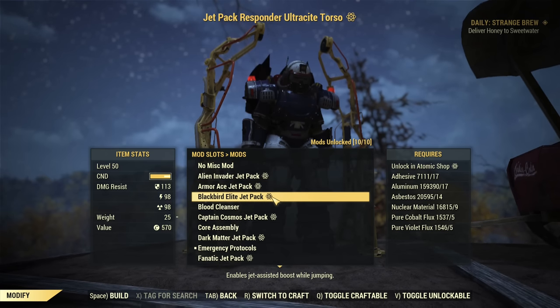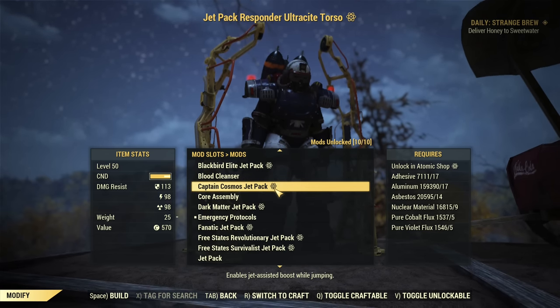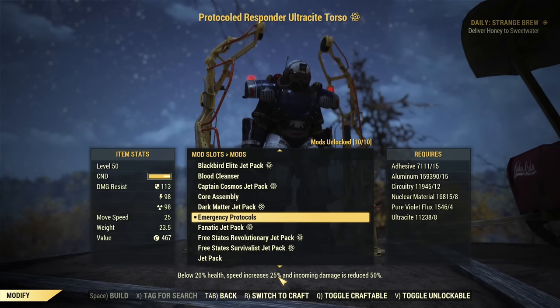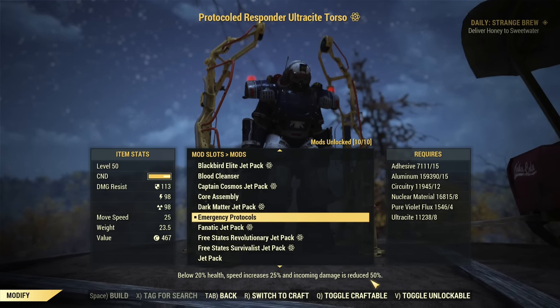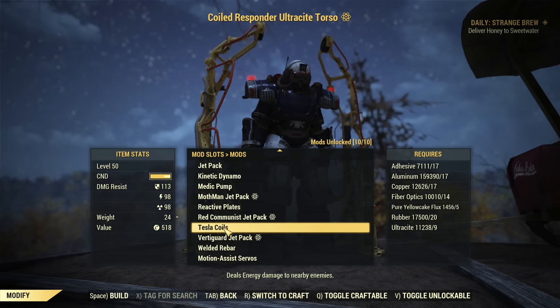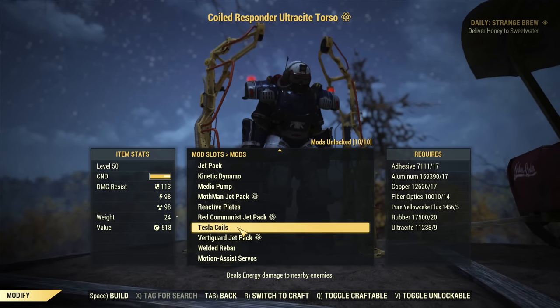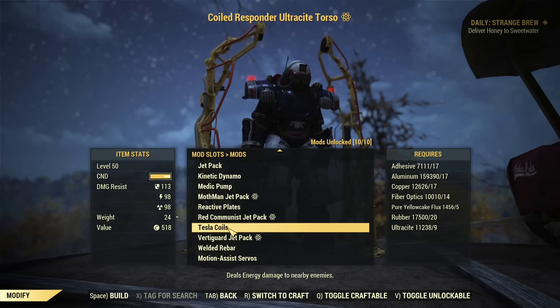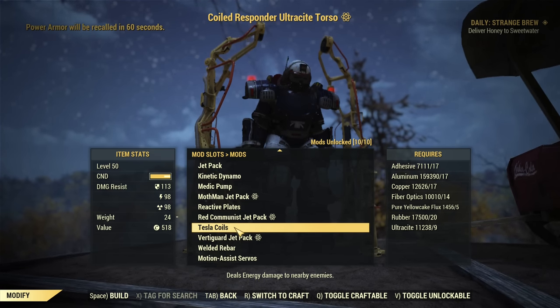Apart from the jetpack — you know what it does, if you want to fly you have the jetpack — Emergency Protocols is what I'm using. Whenever your health drops below 20%, speed increases, though it doesn't really work if you already have Speed Demon, but you take 50% reduced damage — all damage cut by half. The other cool thing you can have on a torso is the Tesla Coil, which allows you to passively tag enemies nearby. Enemies close to you will be zapped a little bit and tagged.